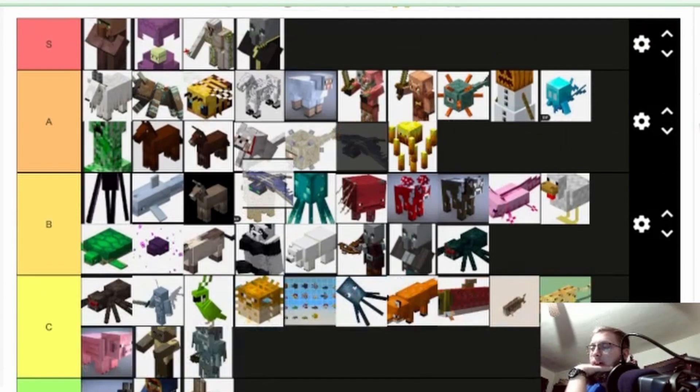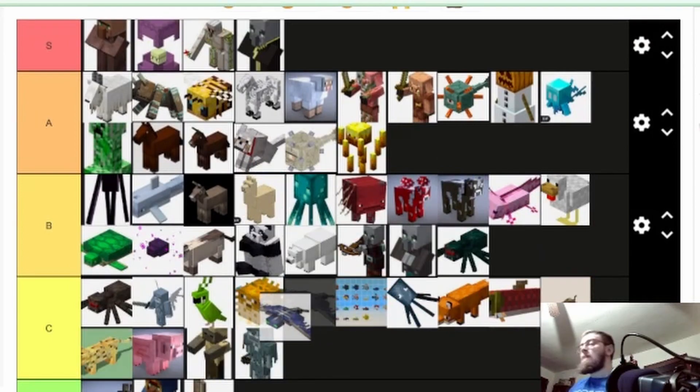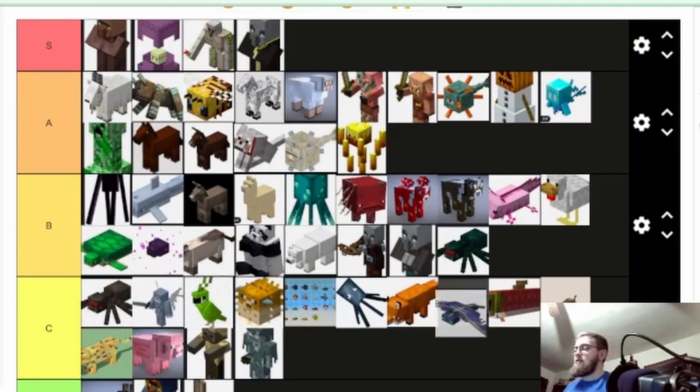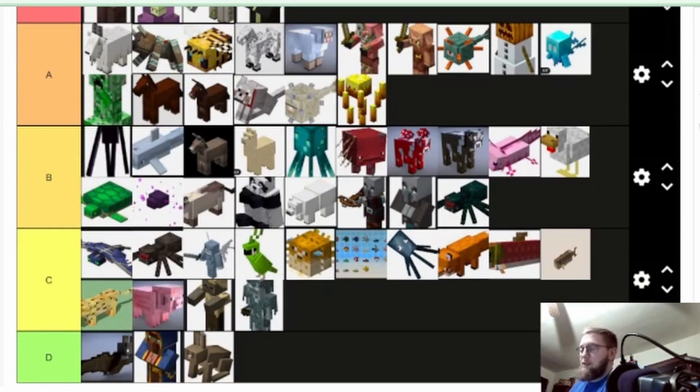Phantom — I'm gonna put it at the top of C. It had a good ability when it came out — used to repair the Elytra. But it quickly got overshadowed because mending became an enchantment, so there's really no need to use phantom membrane to fix an Elytra. They're also just annoying at night because you have to sleep for three days straight. That's why I put a time constraint on it. I don't like it.